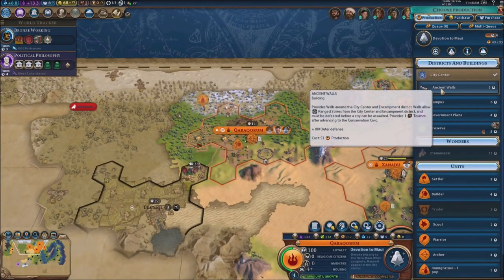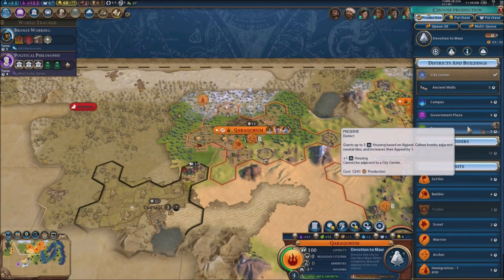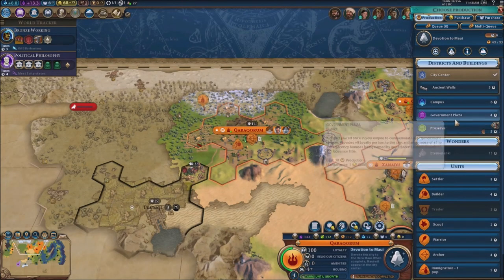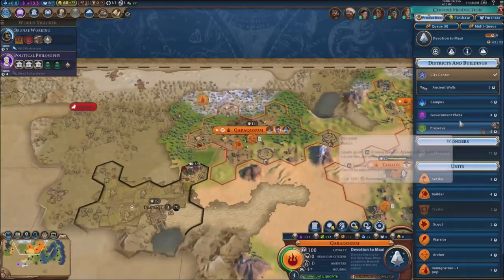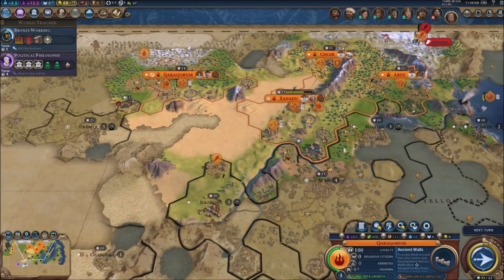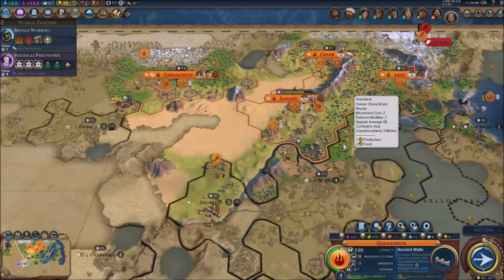I'm researching for Maui but I think instead of that I should research for the Preserve, or actually the walls — walls are the most important thing right now. Remember to do the like and subscribe if you enjoyed the video, I'll see you guys for the next one — keep it easy!